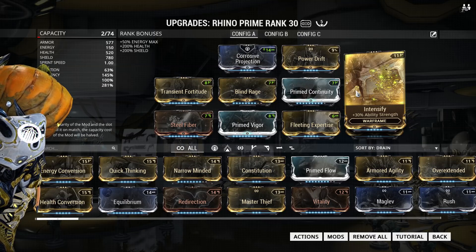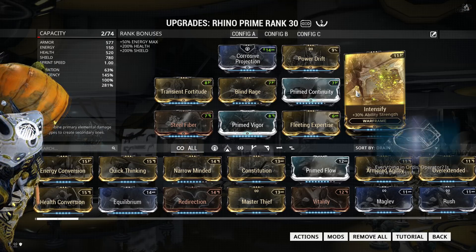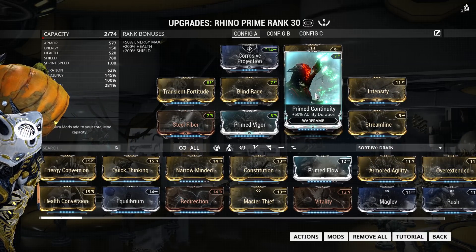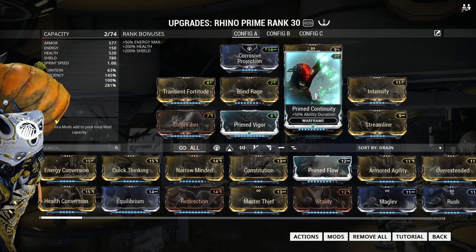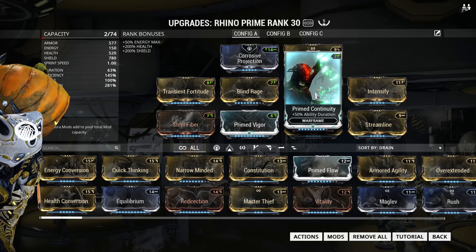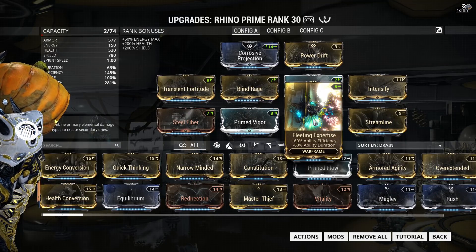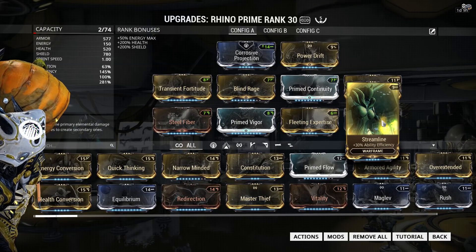However, this will kill your power efficiency and power duration. I'm using Primed Continuity to deal with the duration loss, and even at 63% power duration I still have about 13 seconds of Roar, which is usually enough to destroy one of the limbs. I'm also using both Fleeting Expertise and Streamline to give me a ton of power efficiency.